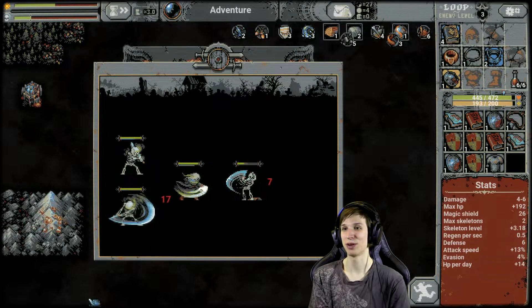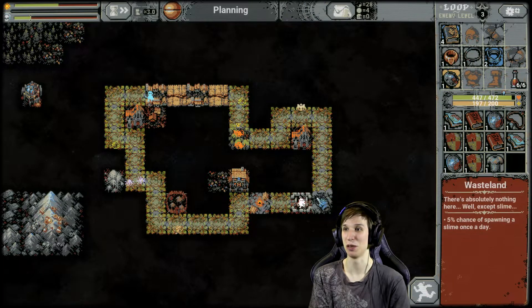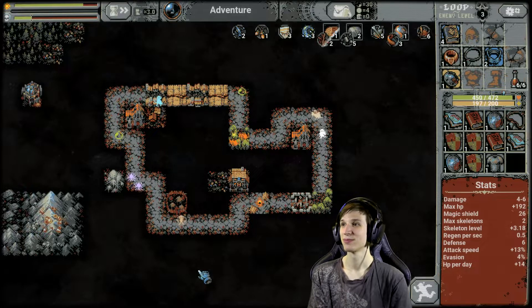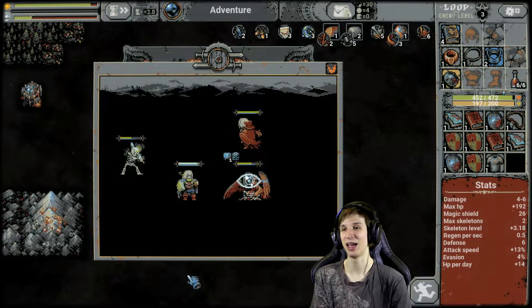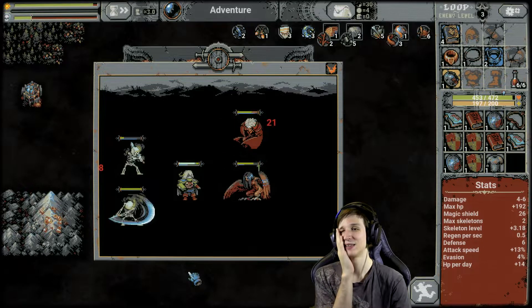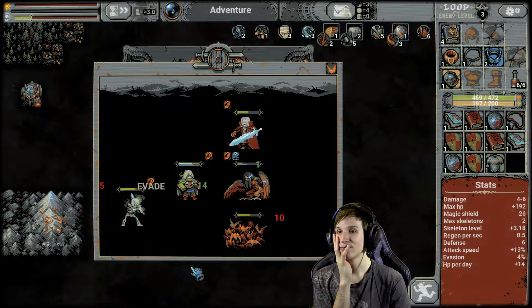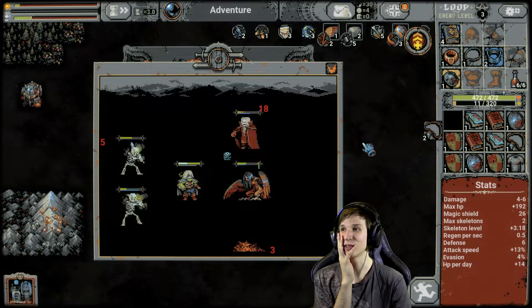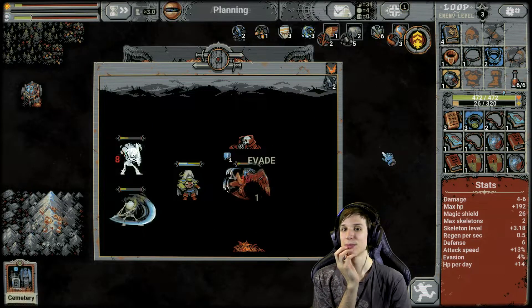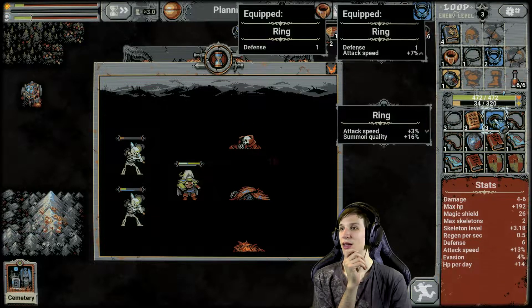At least they're on par with what we're fighting right now, so that makes up for a little bit, but it's still bad. A harpy and a vampire together? That's bad. This is gonna be an interesting one — let's see how far this will go. Attack speed goes down, but summoning quality goes up.